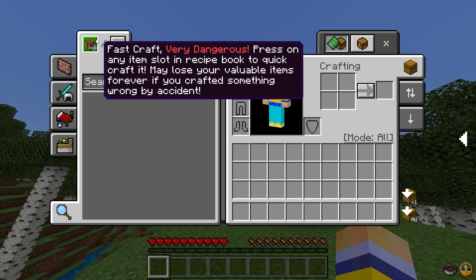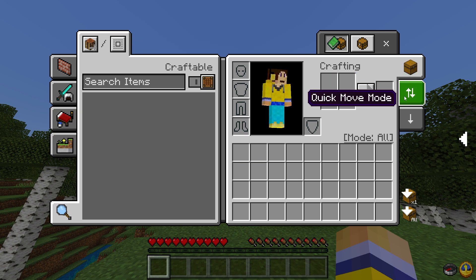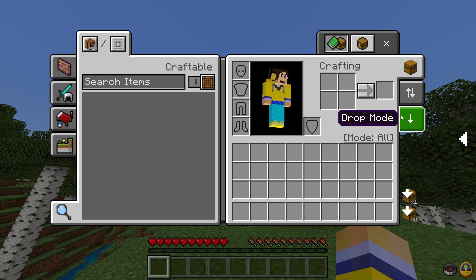There are two buttons at the top which allow you to fast craft — though it is dangerous — and you have highlighted items, which I'll show in a bit. There's also another quick craft button, quick move mode, and quick drop mode, as well as drop one and drop all. You can also see what mode you're currently on by looking at the indicator down here, which is a nice touch.